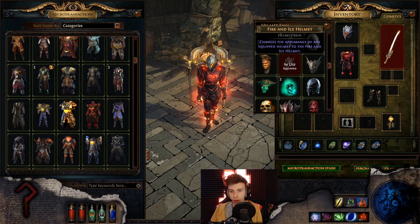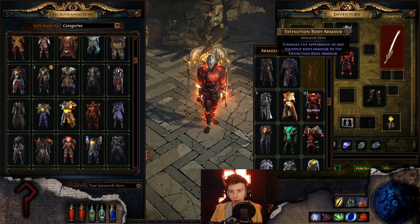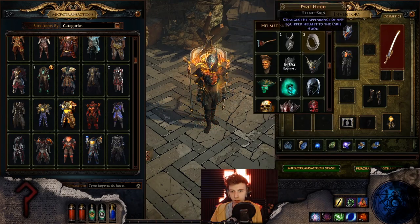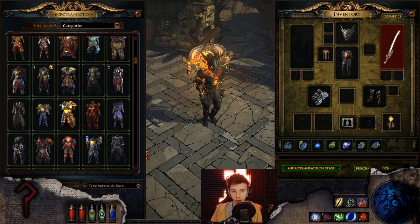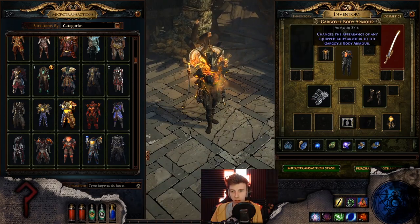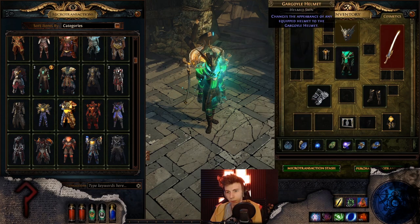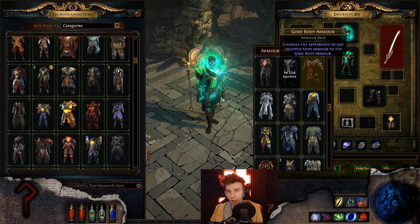I don't have the traditional Fire element anymore, gotta use the ice one — little froze over there. Gargoyle is just like a better Fire set anyway. Why would you ever use Fire when Gargoyle exists? Unless you're specifically trying to avoid buying Gargoyle.